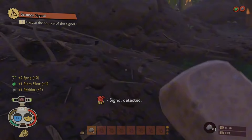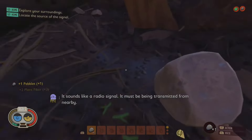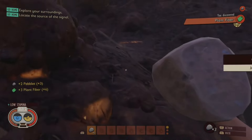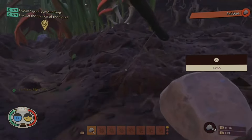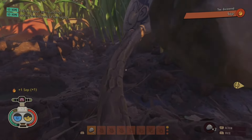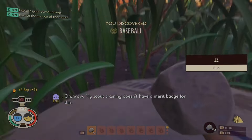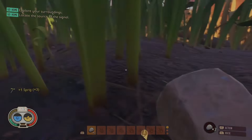First up, always remember the golden rule: collect everything and scan everything. And I mean literally everything. Scan a rock? Boom — new recipe. Scan a blade of grass? Congratulations, you've unlocked awesome new crafting recipes. Head back to that resource analyzer anytime you stumble upon a new item so you can scan it and unlock awesome new crafting recipes.